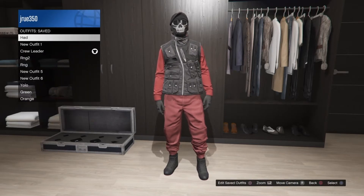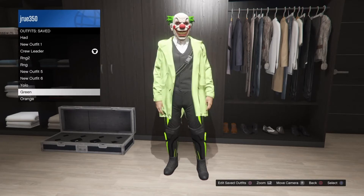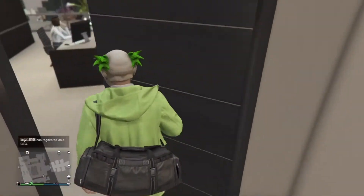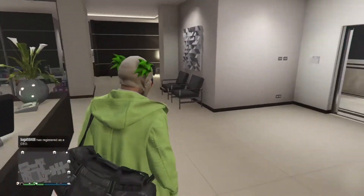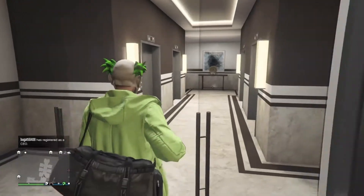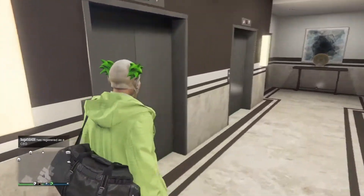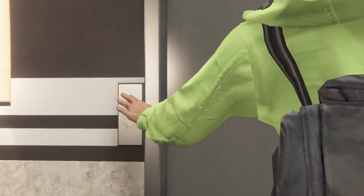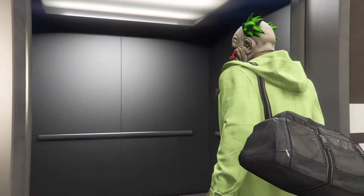Next, pick an outfit that has the duffel bag. To get the duffel bag you will have to start up a CEO mission called Asset Seizure and spam the body armor back and forth. Once you spawn in, you'll want to save it quickly because if you don't, it'll disappear or de-spawn off your character.